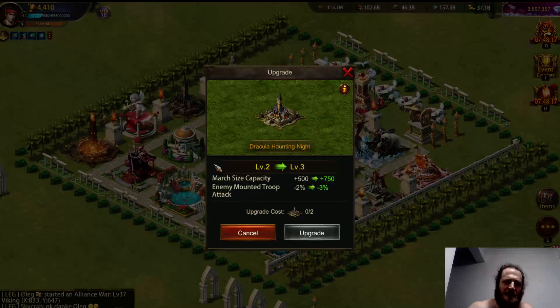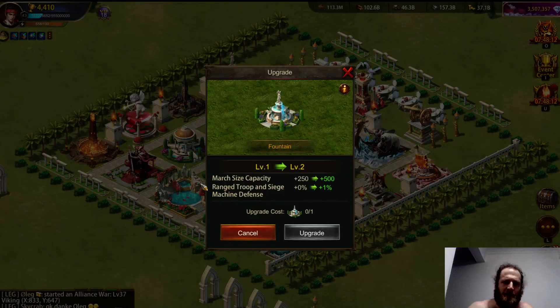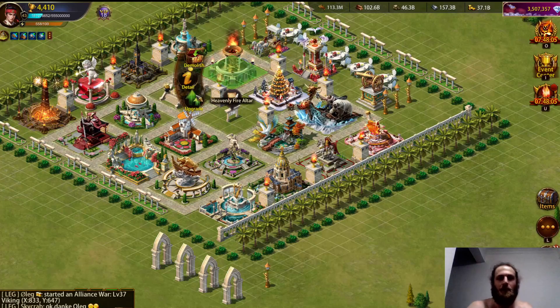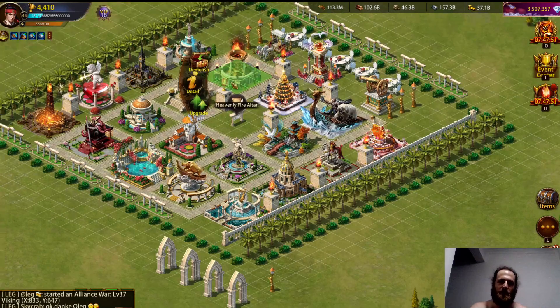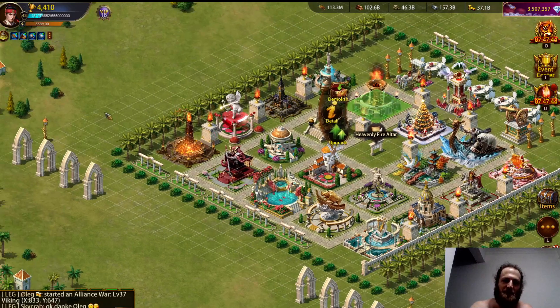Looking at my inventory, most of these ornaments are at level one. If you want to get ideal land points for the cheapest amount of money, you want to get them all to level two first. That's the strategy I'm going to follow.